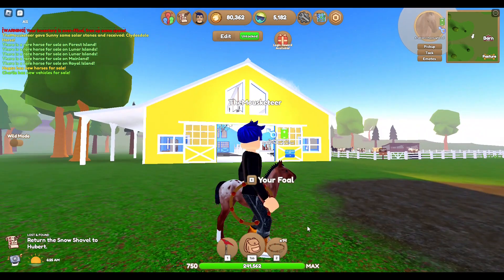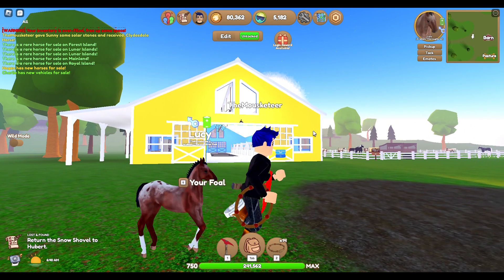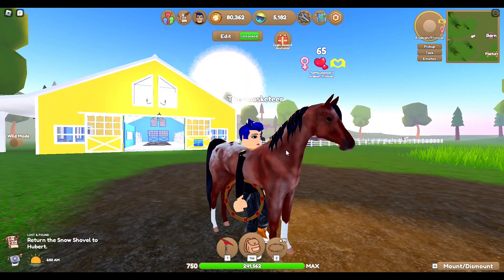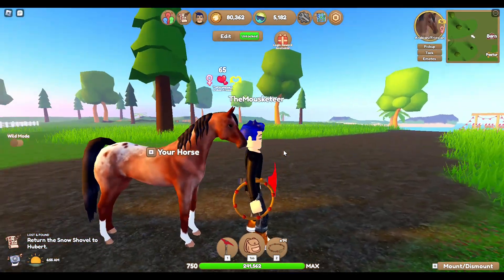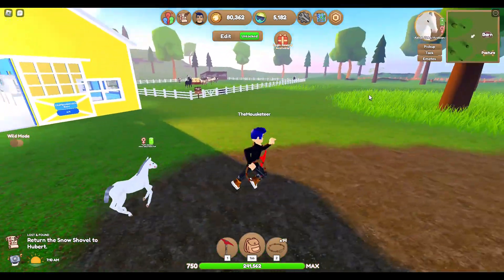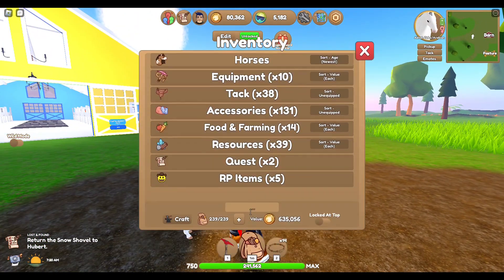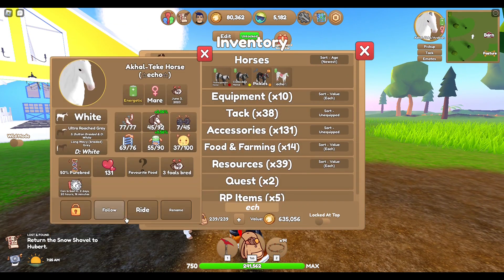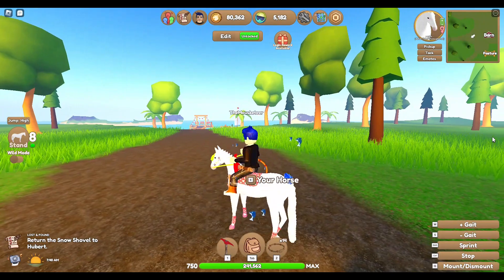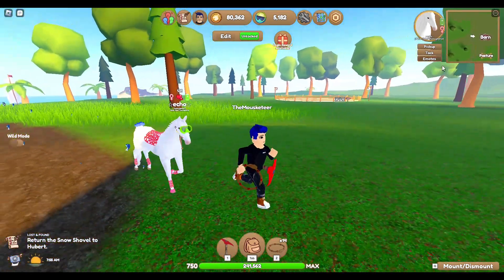I have this baby, and we're going to call it Lucy. Lucy is a Red Roan Blanket Energetic Arabian — I'll show you the mama so you can see what Lucy is going to look like when she grows up. Then we have another one — an Akilteki, white with a light gray mane and tail, energetic, 50% purebred. Her mom is Echo, who is also 50% purebred. She's holding a lot of my summer stuff right now — she's a white Akilteki with the white thoroughbred coat.